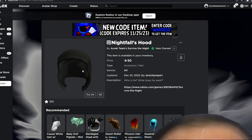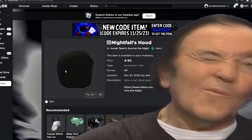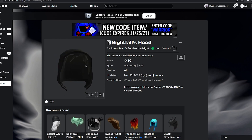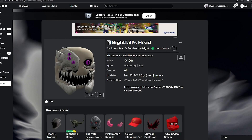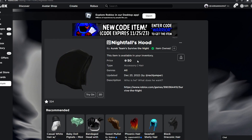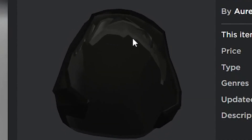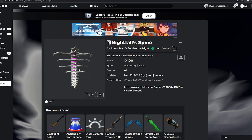Next we have Nightfall's Hood, which is only 50 Robux. If you want to complete the Nightfall set, make sure to wear the hood over it. The description says 'Who is he? What does he want?' — same as the other one. This is actually a hair accessory, which is kind of cool, as you can see there's some hair on it.